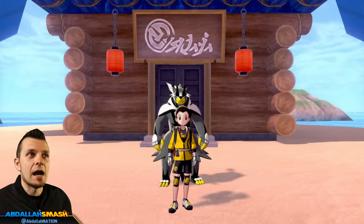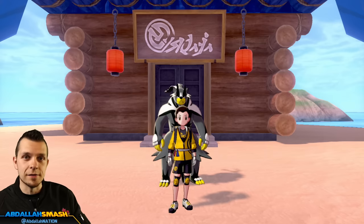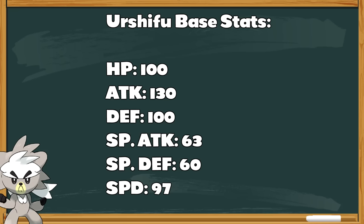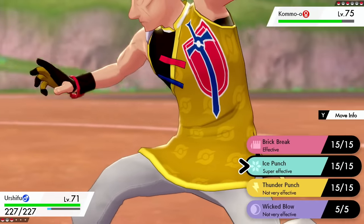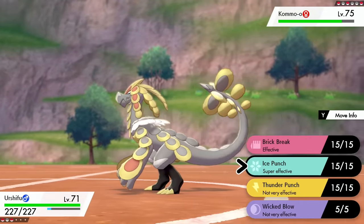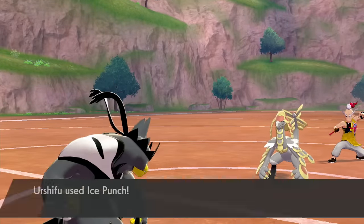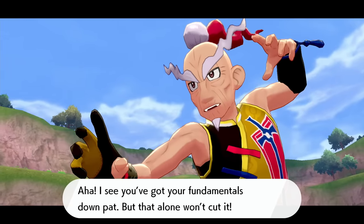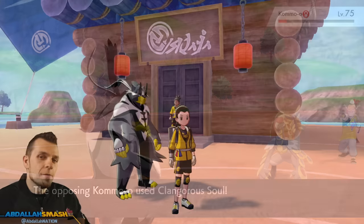Now let's go into competitive battling. Looking at Urshifu's base stats: HP is at 100, Attack is at a whopping 130 — that hits like a truck. Defensive base points are around 100, Special Attack is 63, Special Defense 60, Speed at 97. He's geared towards being a physical attacker — you could run a special attack set but it's probably not optimal. With 97 Speed he's not going to be outspeeding a lot of base 100 Pokemon, so keep that in mind as you build your Urshifu.